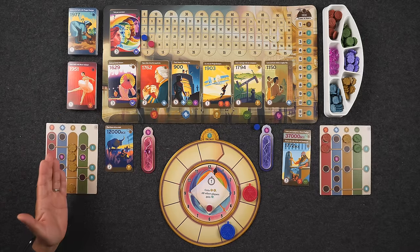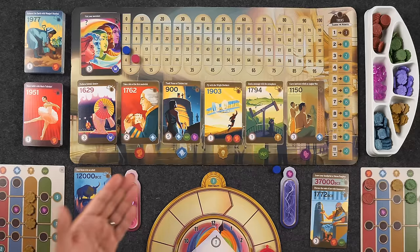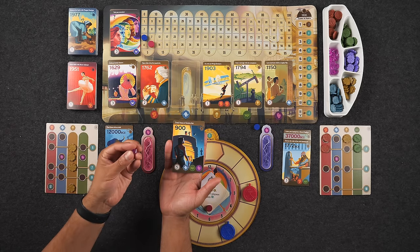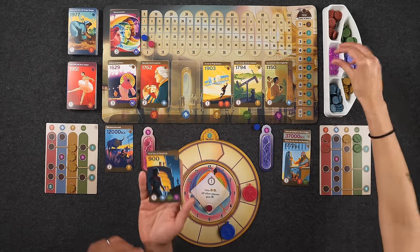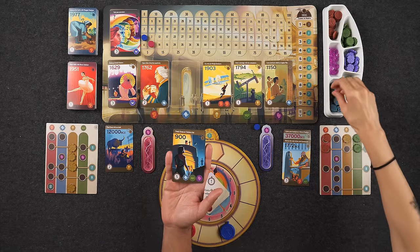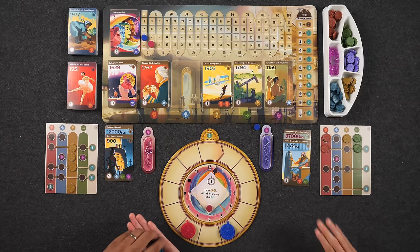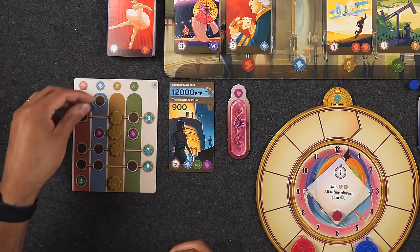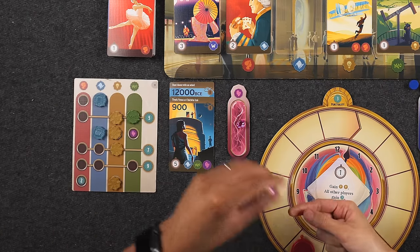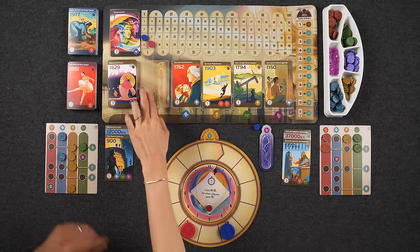Naveen takes 1829 'Race Stevenson's Rocket,' costing two time, gaining a red, yellow, and blue. The yellow has no place, so it goes back. The blue fills his column, and the red completes a row for five points — bringing him to 11. Monique takes 1762 'Eat the First Sandwich,' costing two time, gaining yellow and blue. She gains a crystal from covering a spot, completes a row for seven points, and moves to 10. She then takes 1794 'Send a Message with the Semaphore,' costing just one time, gaining a yellow and a crystal.